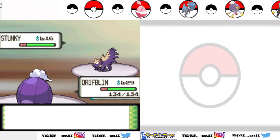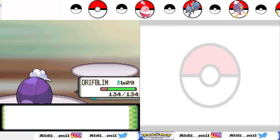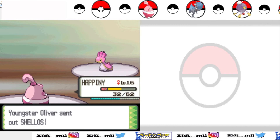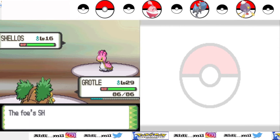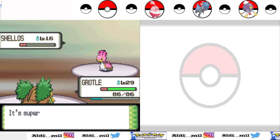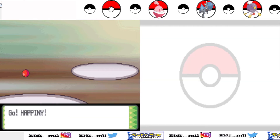Skuntank is truly bad actually — it's a bad combination. Poison and Dark type. Can you believe that? The only weaknesses are Fighting and Ground. Yeah, just Fighting and Ground. I didn't even use Fighting and Ground type Pokemon that much.